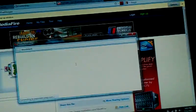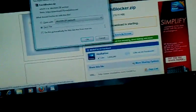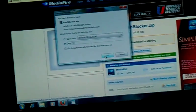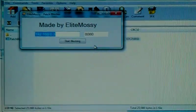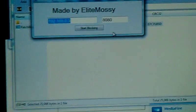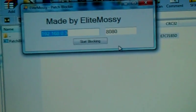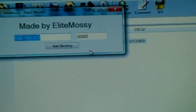Click here to start downloading from Mediafire — it's such a small download, it doesn't matter. Select OK or run or save, whatever comes up. I'm going to double-click it once it's downloaded and open the patch blocker. There it is — made by Elite Mossy. Elite Mossy Patch Blocker. My address says 192.168.0.3 and the port number is 8080. Simple.